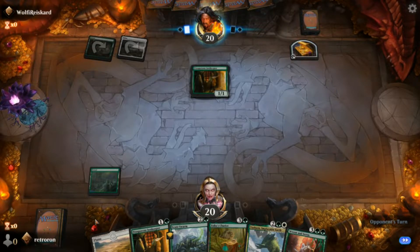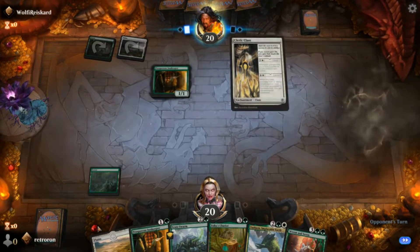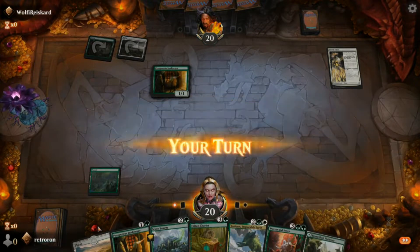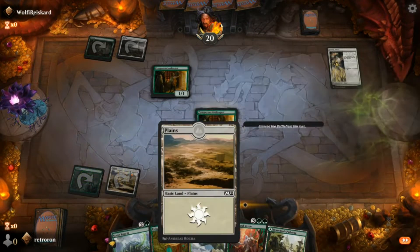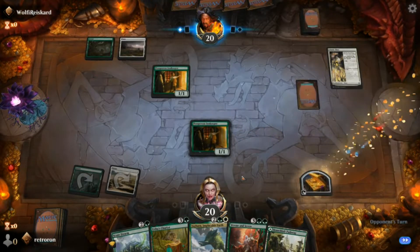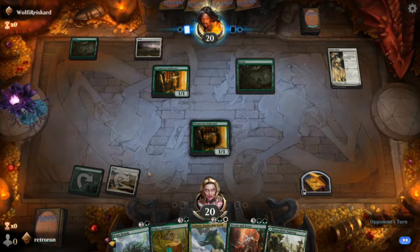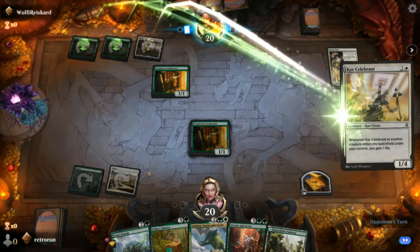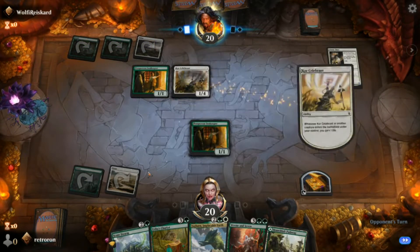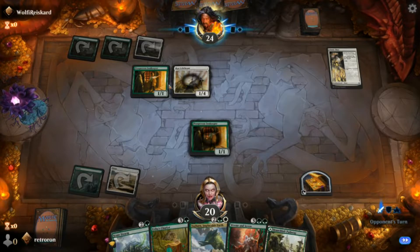He casts his own Prosperous Innkeeper. We have one in our hand — that's probably what we're going to put out next turn. He drops Cleric Class and sacks his treasure token, so it looks like we're dealing with some life gain. We play our own Innkeeper, get our own treasure token. That's going to give us a mana advantage, so on turn three we'll be able to cast something we normally would have had to wait for.